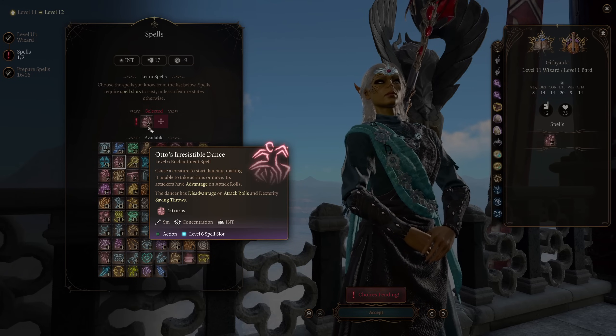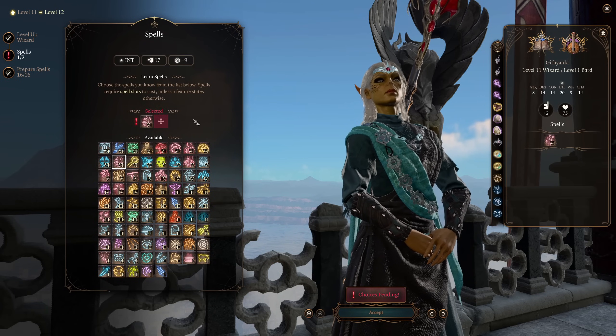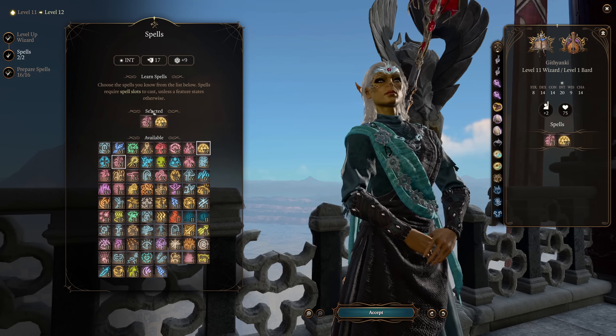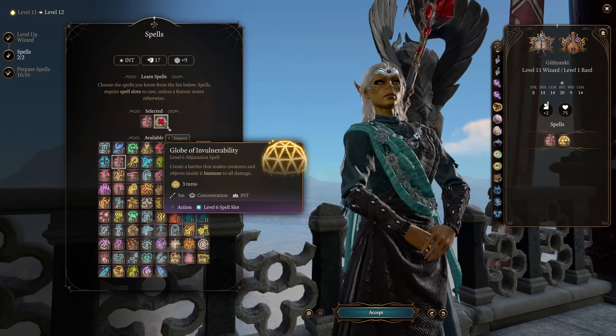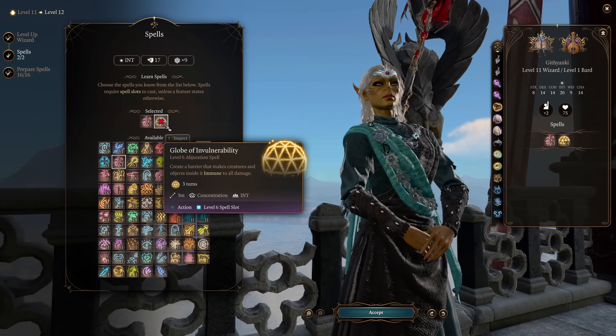It's here completely just for fun, and it circles all the way back to that Bard level we took at the very start of the build, at least thematically. I really wanted to get it in this build, so there you go. I like Globe of Invulnerability here as well — it just kind of feels like it makes sense for a Githyanki War Mage to just have Globe of Invulnerability.